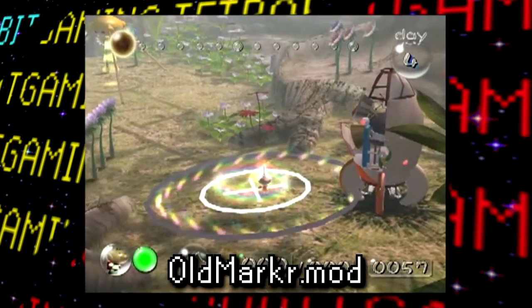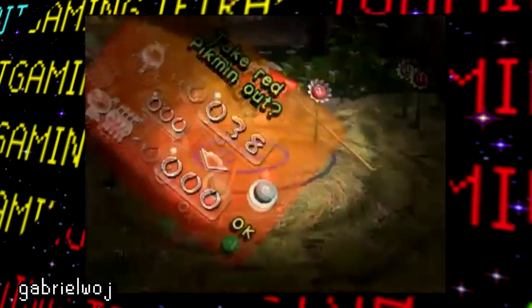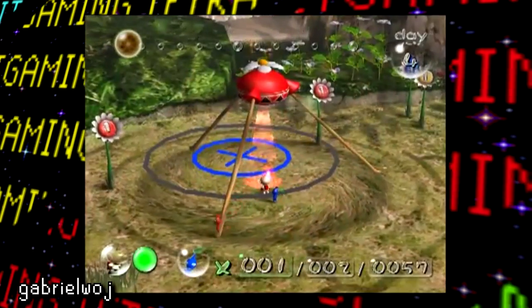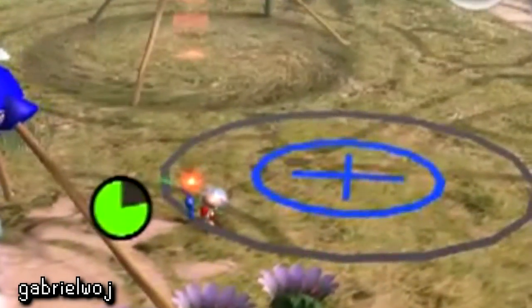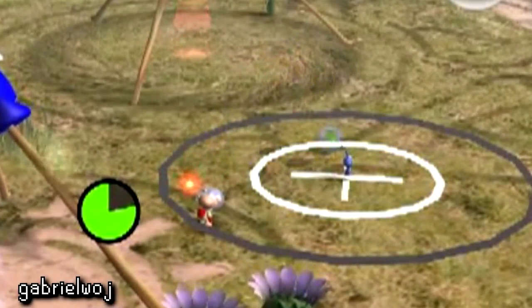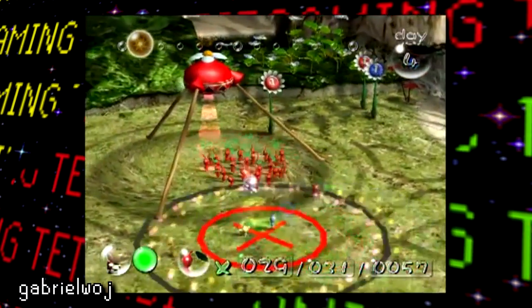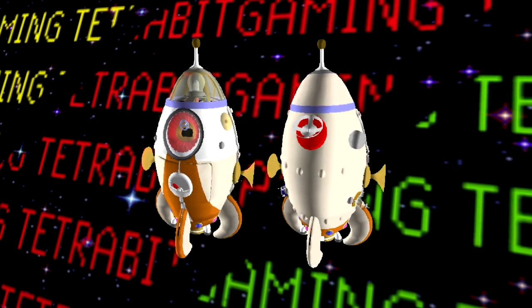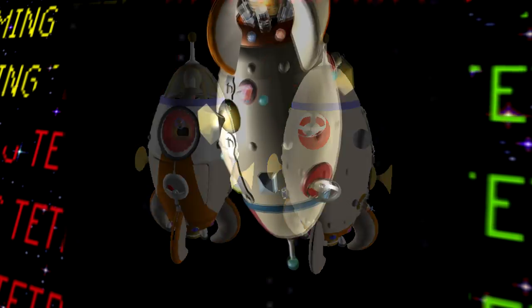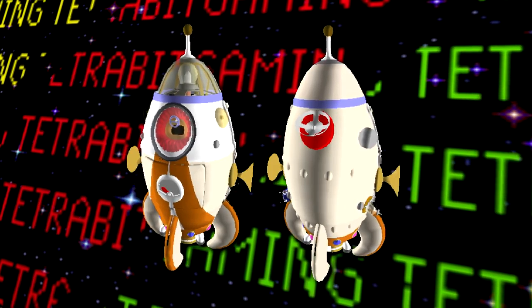Then we have Old Marker, which just as the filename suggests, is an old placeholder version of the marker used to aim where Olimar moves. This marker is much larger than the one used in the game, and it features a large crosshair indicating the center where Pikmin will land when thrown, while the outer grey circle indicates the maximum whistling area. Moving on, the game also has a leftover prototype model of Olimar's ship, the SS Dolphin, as seen in the game's cutscenes — nothing too crazy, just appears less finished.